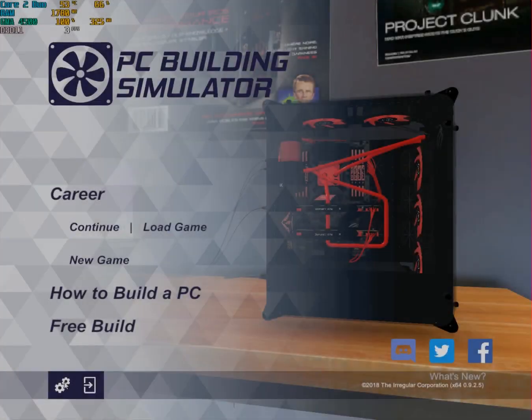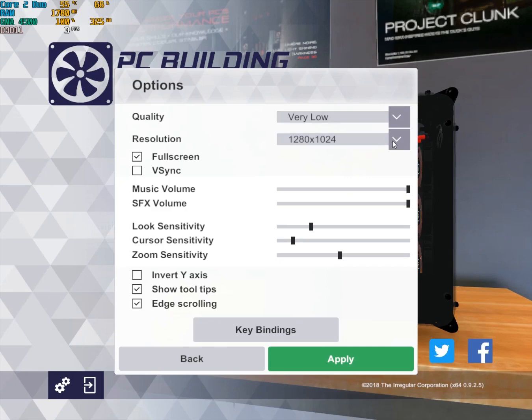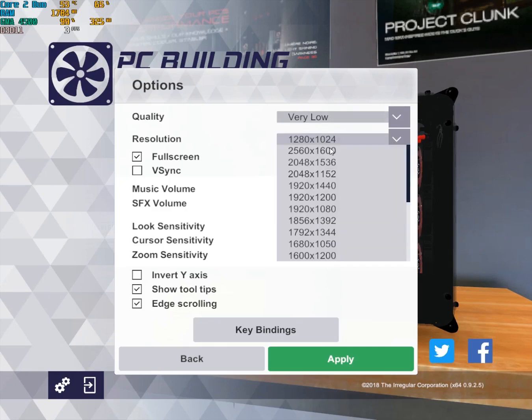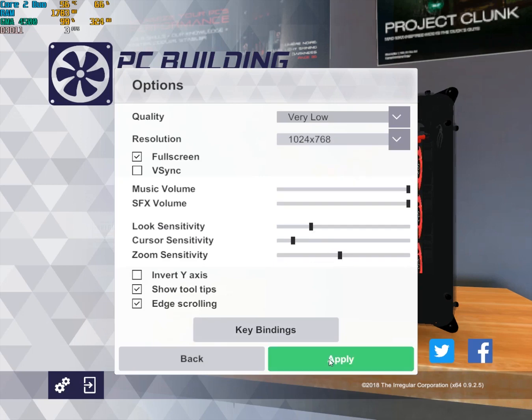If you try to reduce the quality from in-game settings, well you can, but not too much. The minimum resolution I can get is about 1024x768, and it will barely boost the FPS. So as usual, we're gonna have to do it manually.